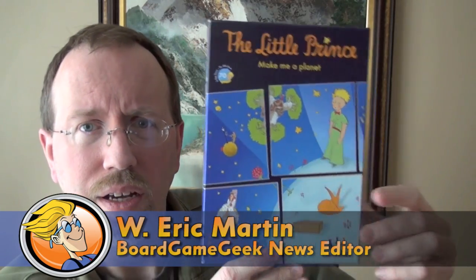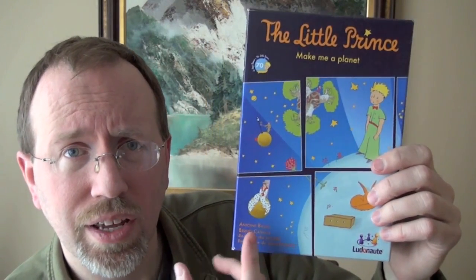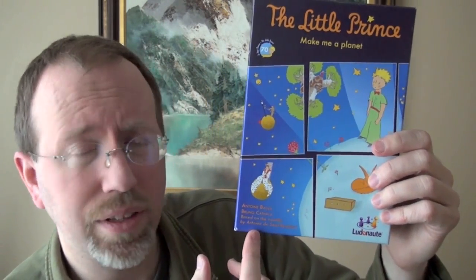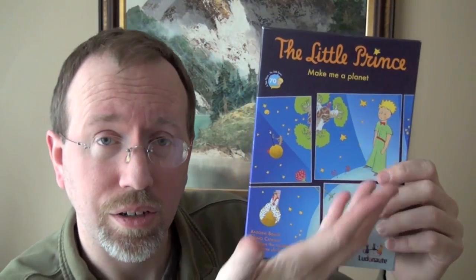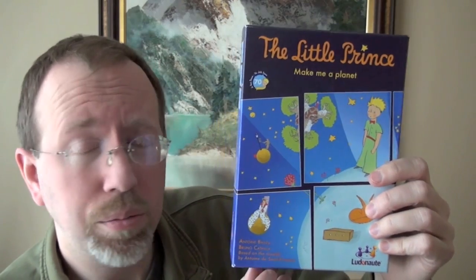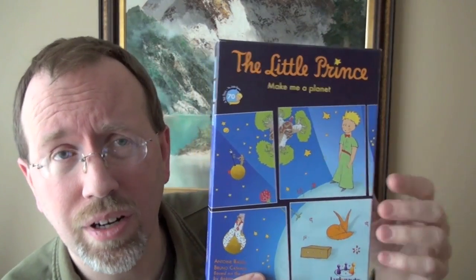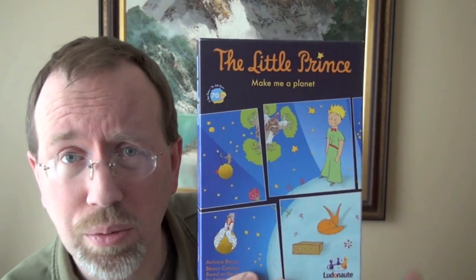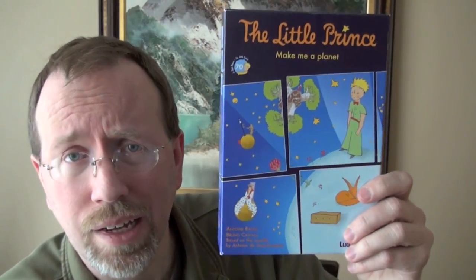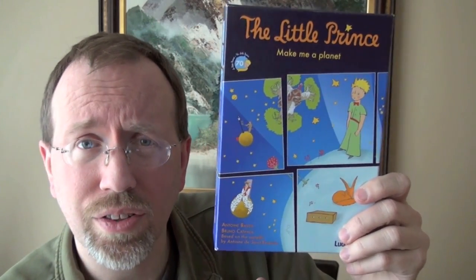Hi, this is Eric Martin with Board Game Geek. I'm looking at The Little Prince, published by French publisher Ludonat, designed by Antoine Bauza and Bruno Catala with illustrations by the original Le Petit Prince author Antoine de Saint-Exupéry. The book is celebrating its 70th anniversary in 2013, so Ludonat has this celebratory game to commemorate the event, which is going to be released in about eight languages with a release date around April 2013.